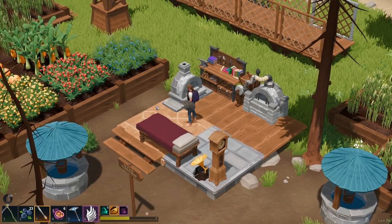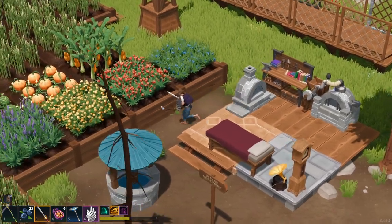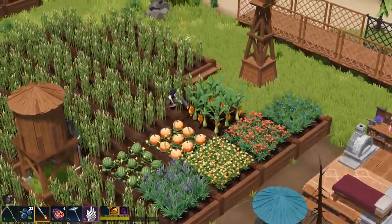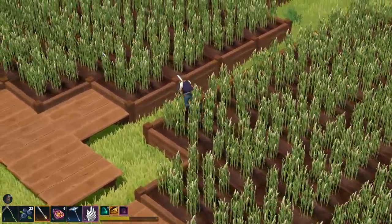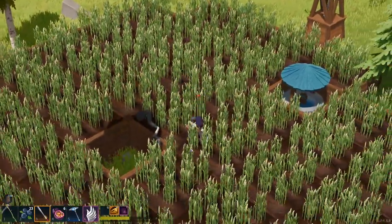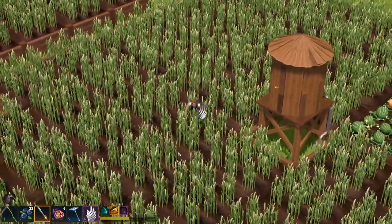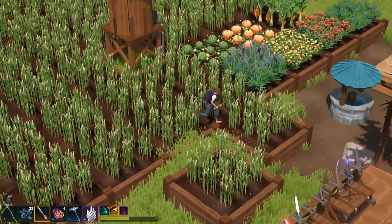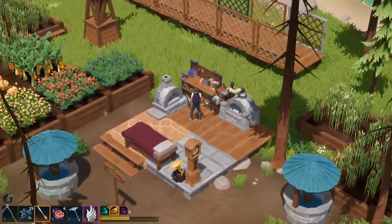At some point you're going to need a source of income to buy all these things from the vendors, so I've created giant farms — three giant farms about this size. I generally farm wheat because it's the simplest. There was a bug with watermelons where you couldn't knock them down with a scythe, but this isn't a farming guide so let's get into the weapons.